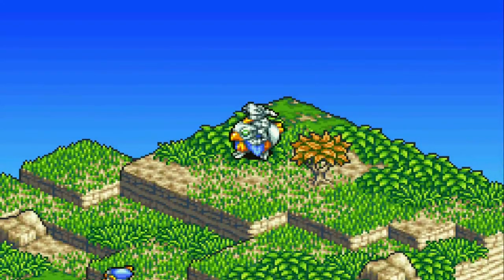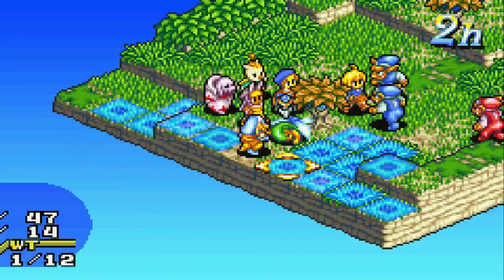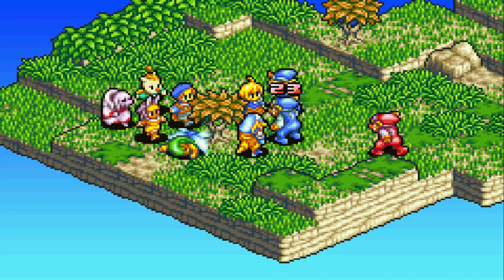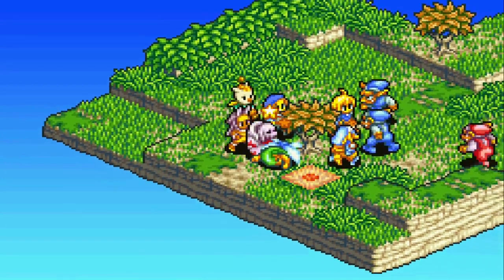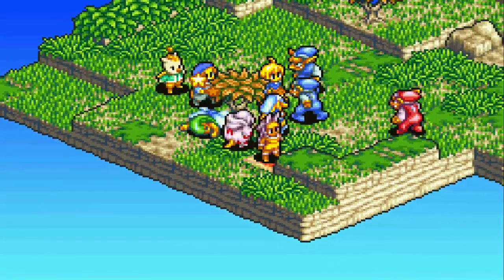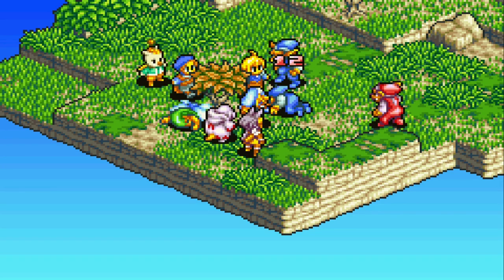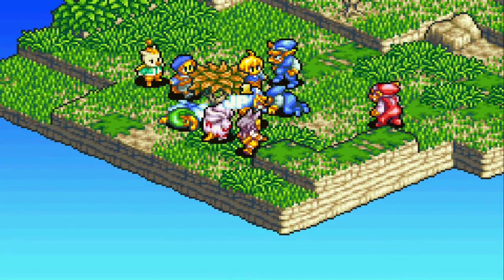You can try to gather around each enemy, take them out, and move on. Your heavy hitters are the Soldier, Marchi, Montblanc, and the White Monk. Focus on using those characters to deal damage. The Archer can be used as support, and the White Mage can heal if you take damage.